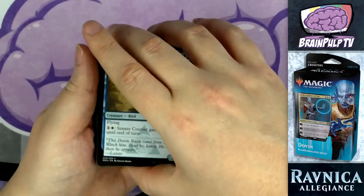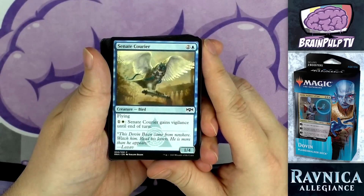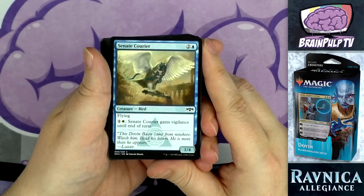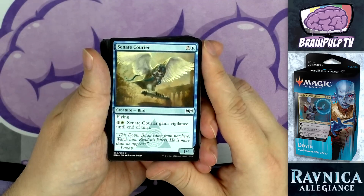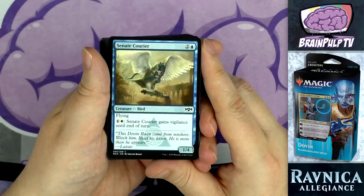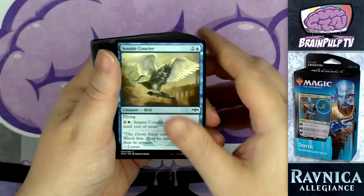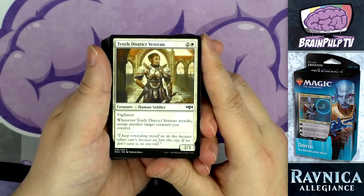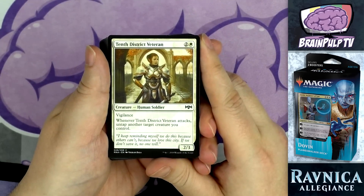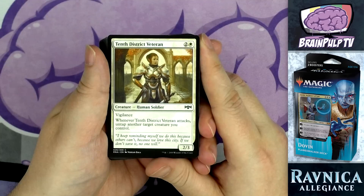Moving into the three-drops, back to the flying theme: two copies of Senate Courier — for two and one blue, a 1/4 bird with flying. It also has: pay one, one white — it gains vigilance until end of turn. This is less vanilla than the Pegasus since giving itself vigilance lets it function as both an attacker and a blocker in consecutive turns.